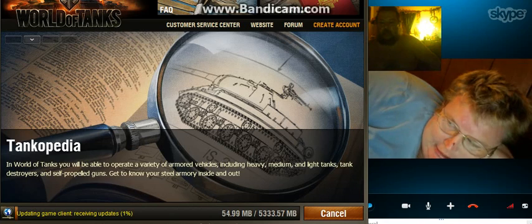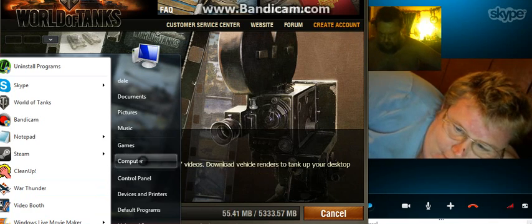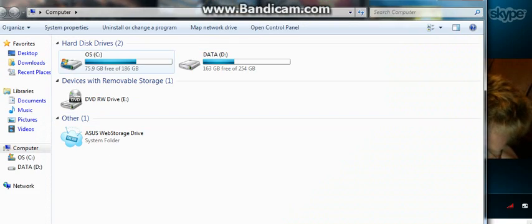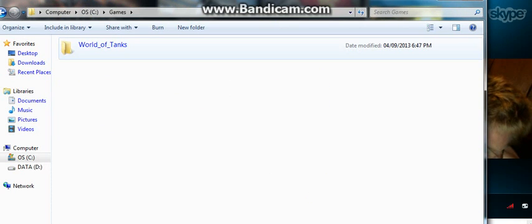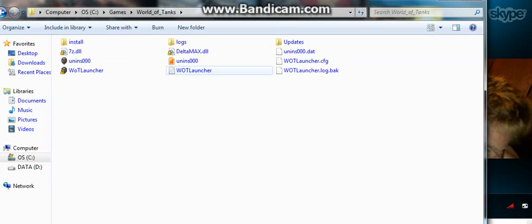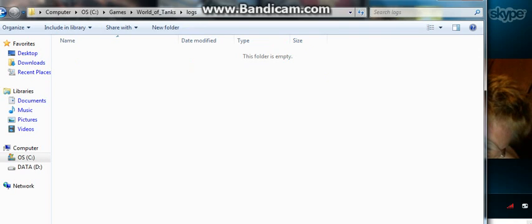So I'm not the only one having this problem. Ladies and gentlemen, we're going to the computer. I'm going into the C drive, going into Games, and there's World of Tanks. She's referring to this area right here — Logs. I double-click on it and there is nothing in there.